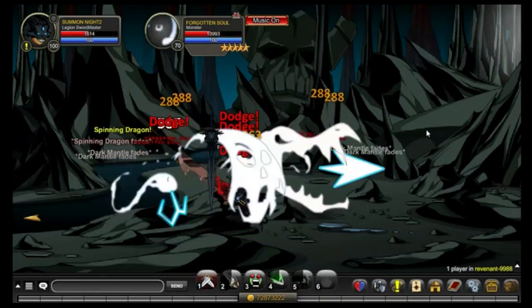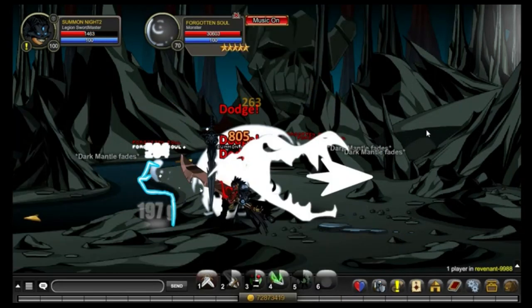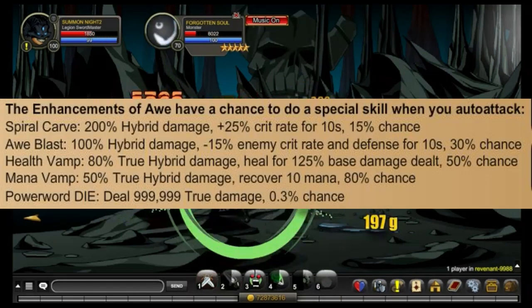For Enchantment, I recommend using a Lucky Enchantment, and for Awe Enchantment, I recommend Mana Vamp.